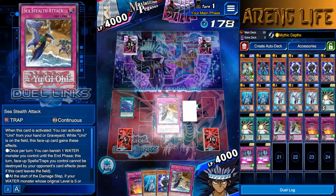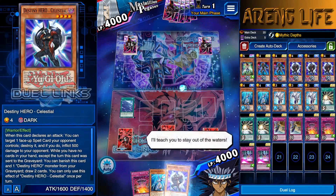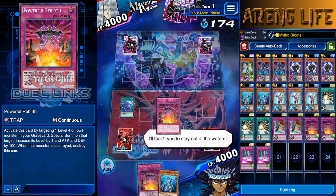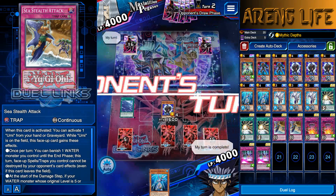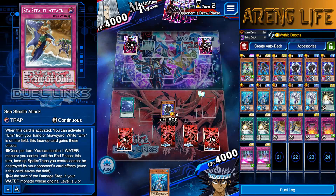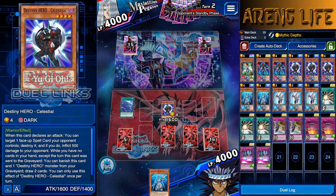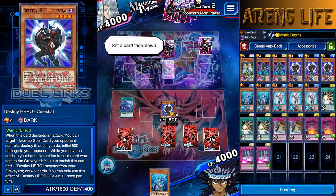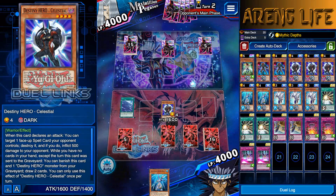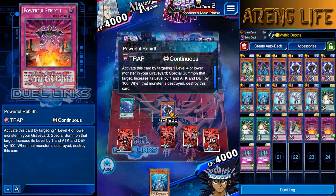We do have Sea Stealth which is cool. I'm going to go ahead and summon this guy — he has absolutely no synergy with Sea Stealth, but that's fine. If we summon Ocean we could try to do some shenanigans with it. I like going for this guy first because if he does die, I can use him in the grave if I somehow get another D-Hero in there.